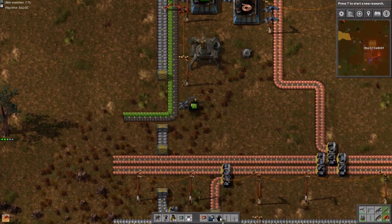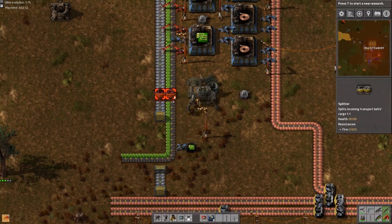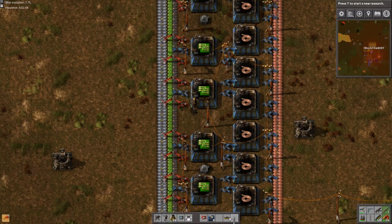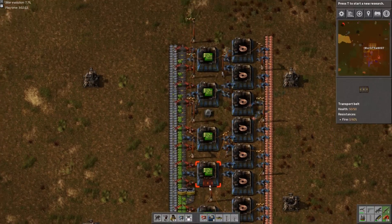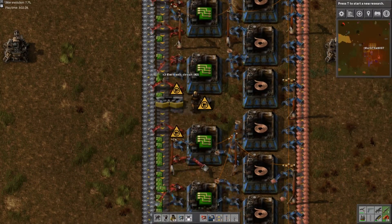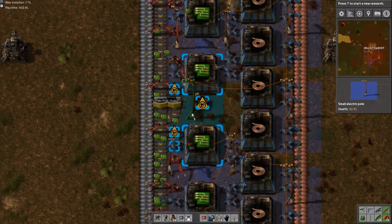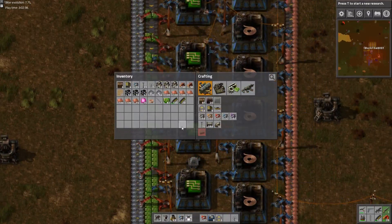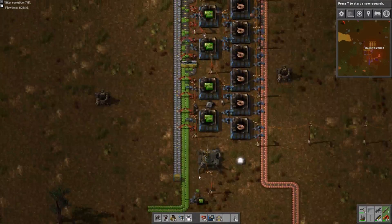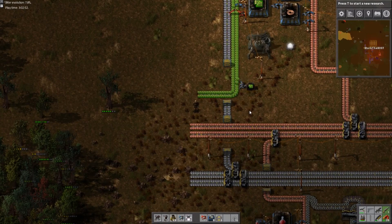I forgot to do something a few episodes ago when we actually made these. I need to set up a distributed distribution area in between these because right now they're not being distributed evenly. Now we're doing that at max efficiency as far as I can tell. We're going to grab some of these — wow, look at all those. That's beautiful. It's just pumping away.